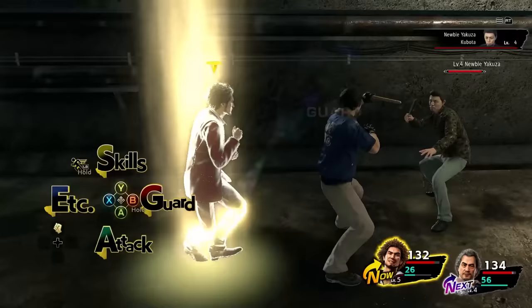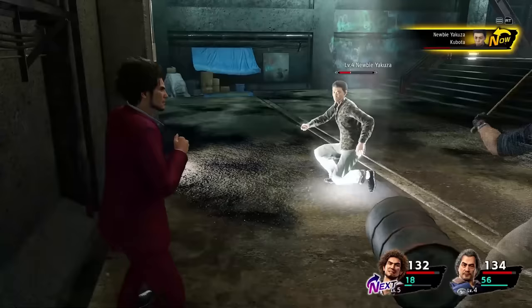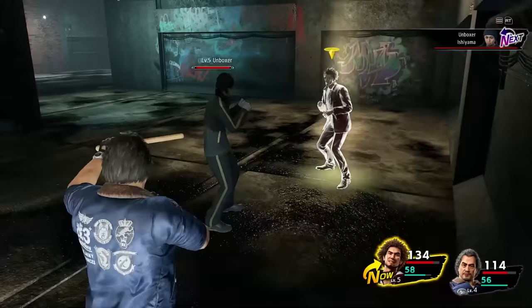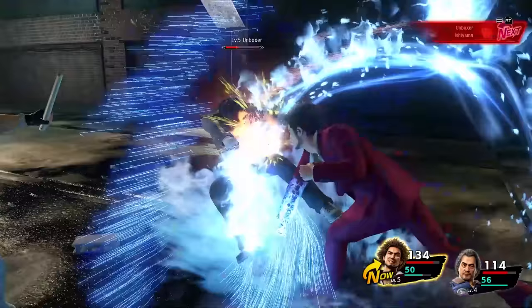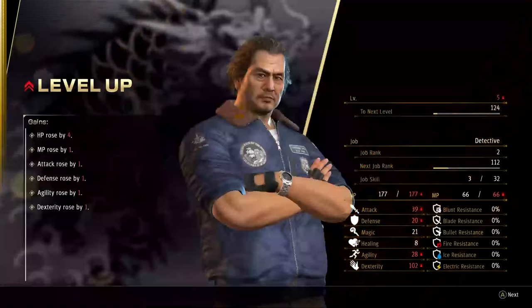The main means of damage at this point is the Tenacious Fist skill. Tenacious Fist is stronger than a regular attack and has the nice side effect of occasionally stunning an enemy, which makes things quite a bit more manageable since incoming damage gets reduced. The biggest issue is that Ichiban runs out of MP relatively quickly. Luckily, a level up gives you full HP and MP refills, so those certainly come in handy.